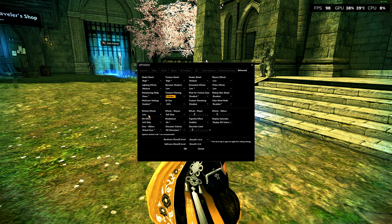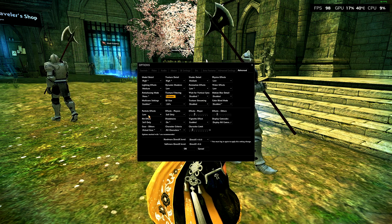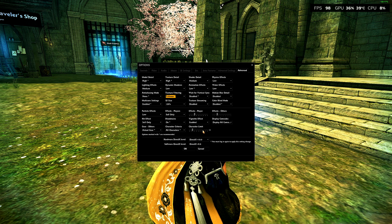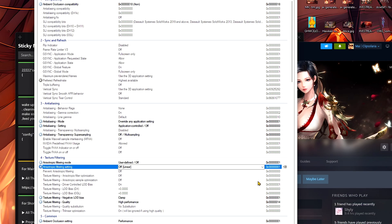Colorblind mode disabled. For the party system, particle effects have that on low, effects on yourself only — you don't need everybody's effects. Your hit effects have that on self only. Bloodstain you can have on or off depending on personal preference. For the character limit, you can have this at max if you want, but whenever the game kicks you to channel one you start to lag a lot, so have this around 10 to 15 max. Most of the time you're going to be doing runs anyway, so it's best to avoid that lag.